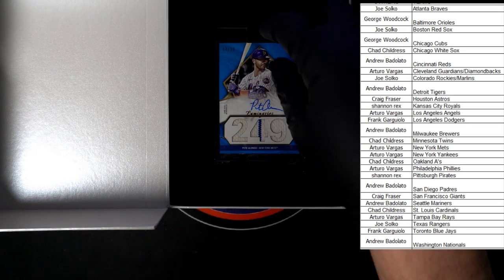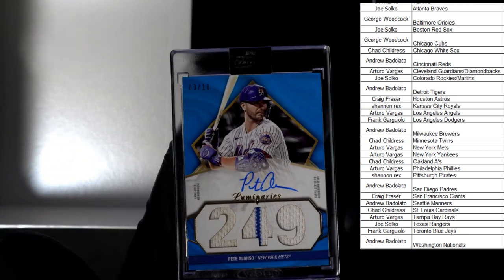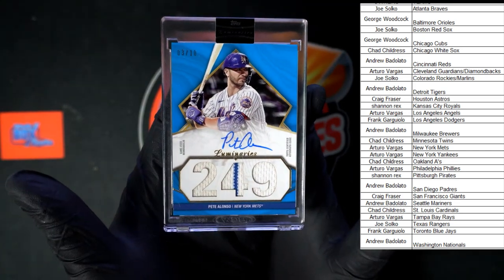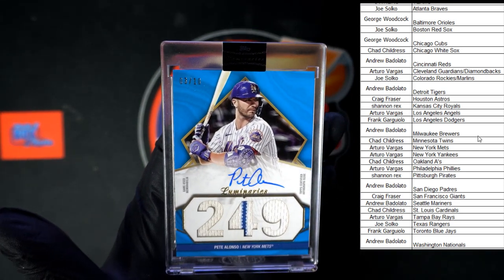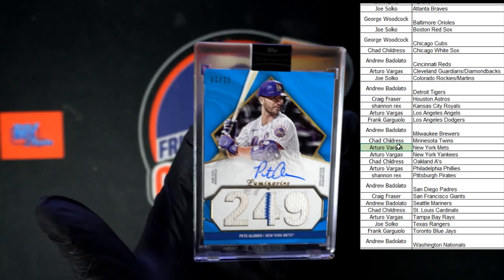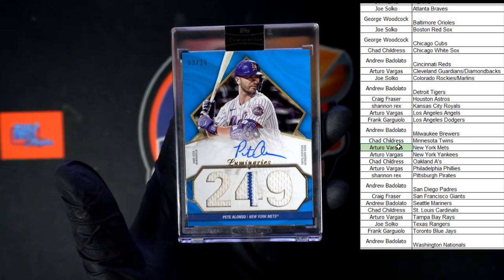Oh, number two to 10 — Pete Alonso! Let's get that out of there, going to the Mets. Look at that right there. Three of 10. Nice Alonso. Get the box out of there so we can get some focus on this card. Very, very nice. This one, of course, for the Mets — going to Arturo V. Congrats, Arturo. That is a very nice one right there, three of 10. Wow, very nice.